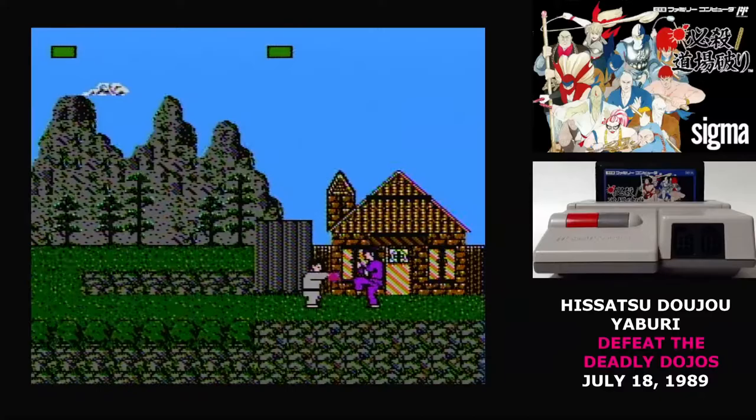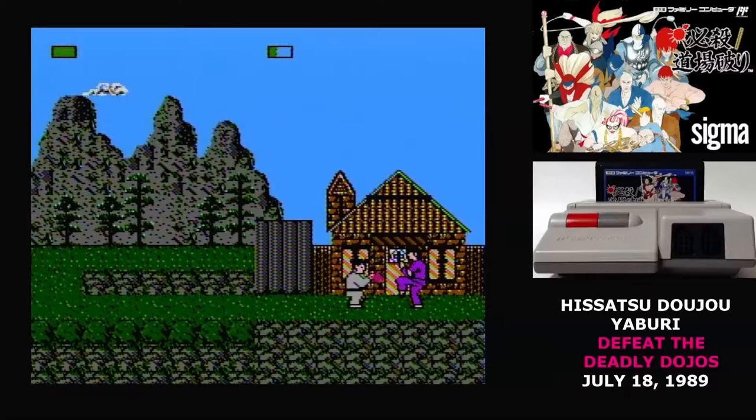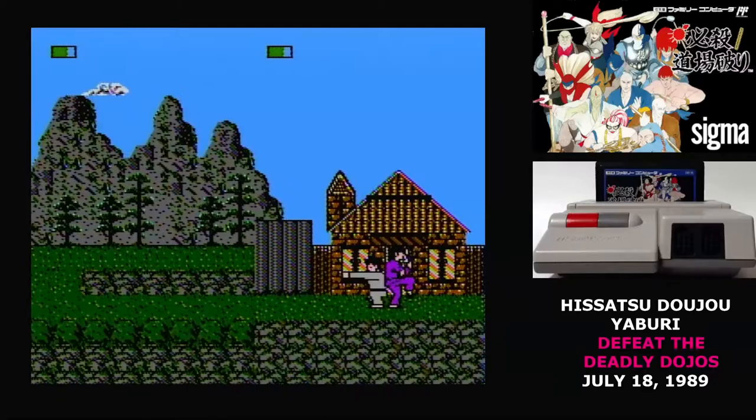The combat works just like a fighting game: hit B to kick, A to punch, and you can jump by pressing up. As a general rule of thumb, I found jump kicks to be the most effective attack. Kicks in general had more reach, so I wound up really relying on those. Until you build up your health and defense quite a bit, you'll only be able to take two or three hits before you're knocked out.